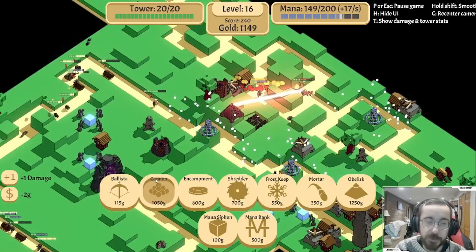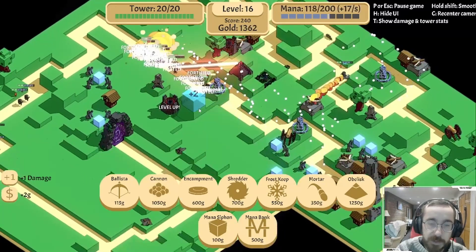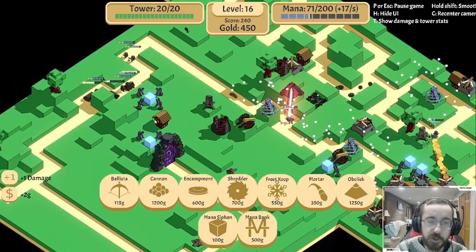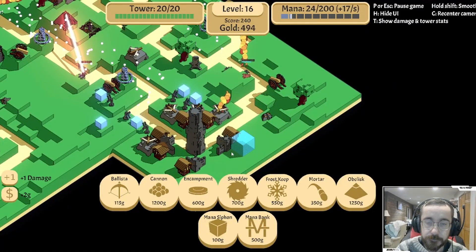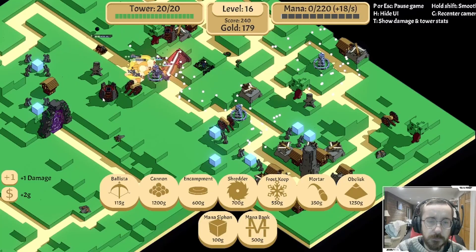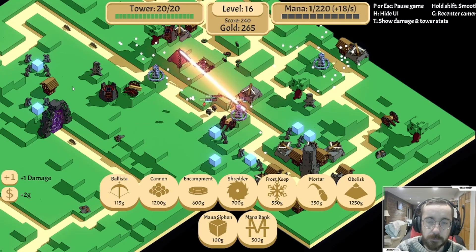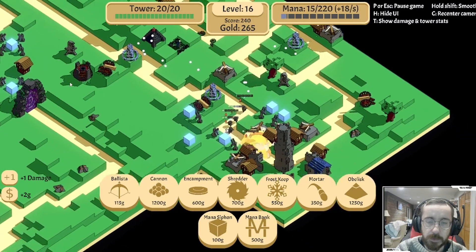We seem to be okay on that right side for now, so I'm going to index a little more towards here. If we put it here, that can reach - we can go after most armor. All right, so the shields are starting to come out. We've got to figure out what we're going to do about it. I don't have good answers for shields at the moment. They're going to get there.